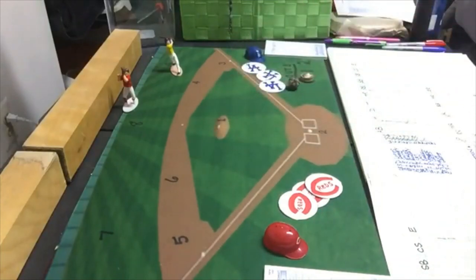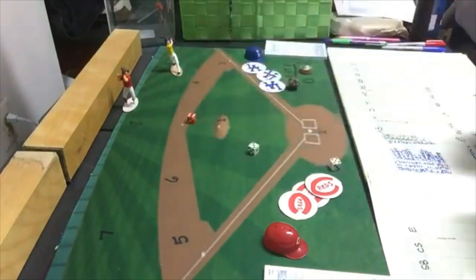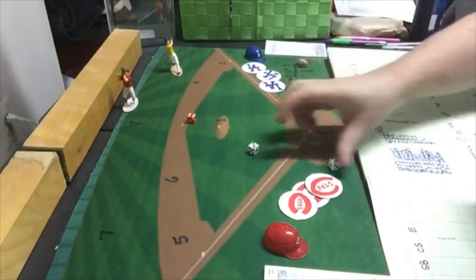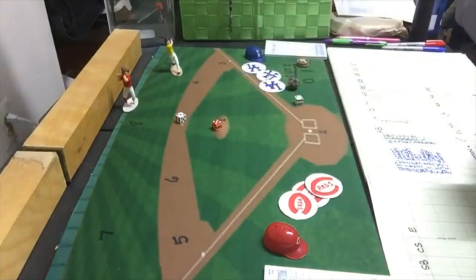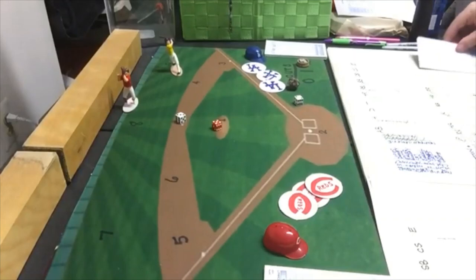Davey Lopes comes up in the bottom of the third and gets a ground ball to third — one away. Steve Garvey gets a fly ball to left and is out. Dusty Baker gets a fly ball to center. No runs for the Dodgers in the third.